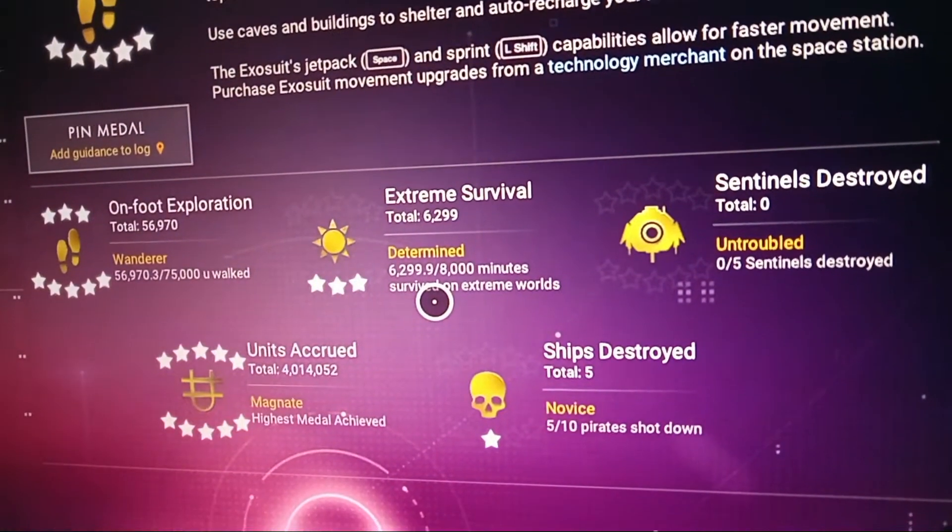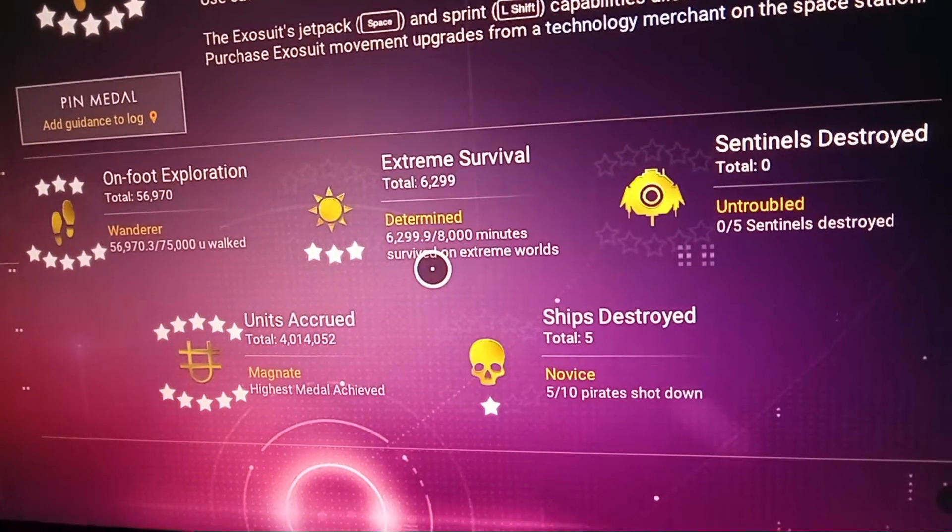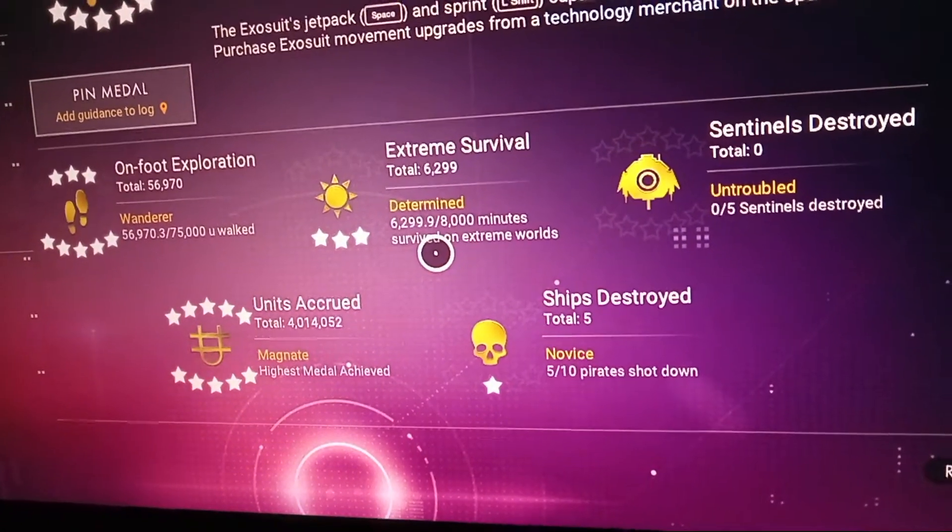And so that's how you build your Extreme Survival Minutes — just go out, do stuff, and come back into your shelter.